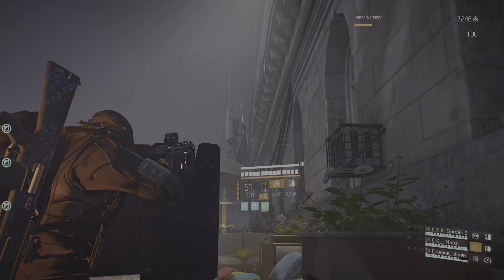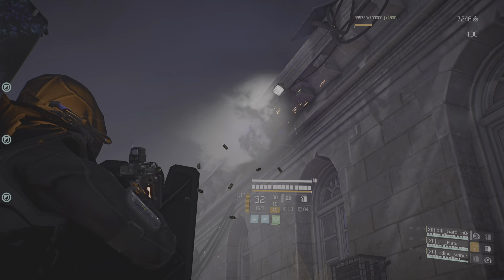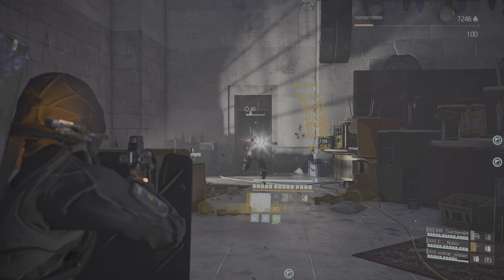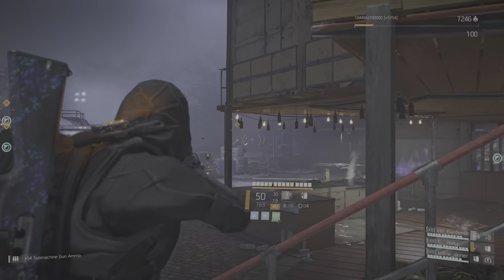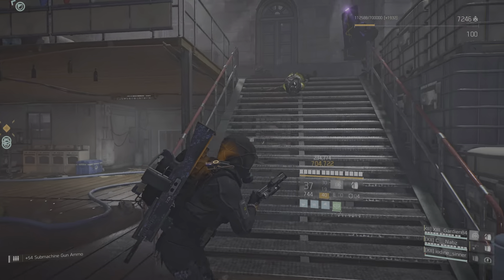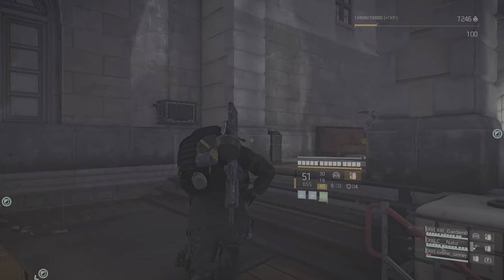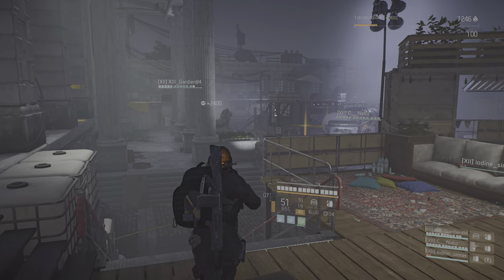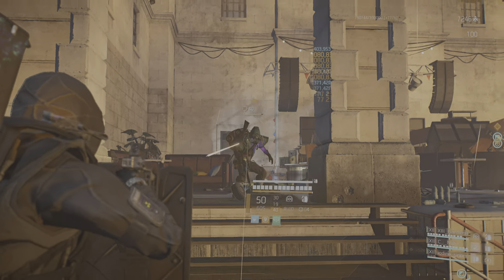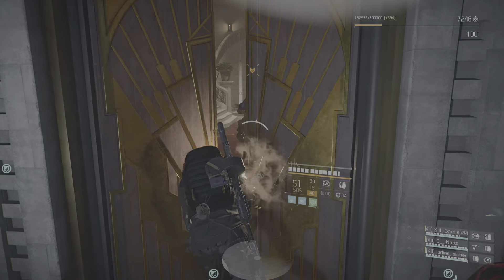Rogue Stryker Drone detected. Dual Stryker Drone detected. Great work, Agent. You should be clear to approach the front gate. Hopefully you can access the safety gear.